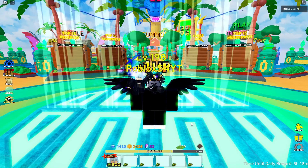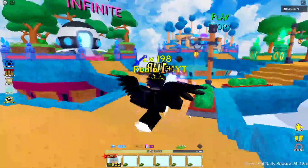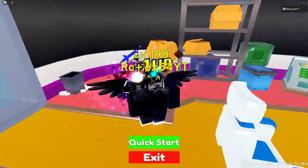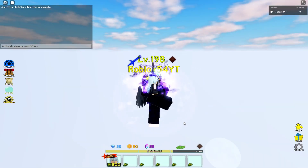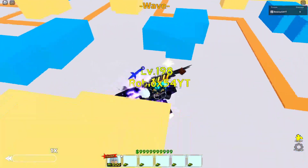Now we're going to start training mode since we already did the inventory review. We're in the round now — I already have attack FX on, so we don't need to turn that on. Let's start by placing Rimaru six-star.